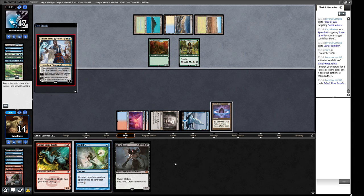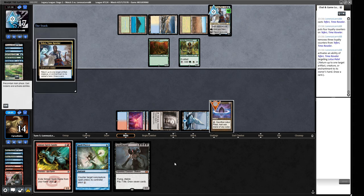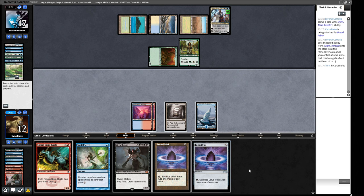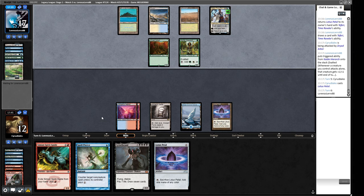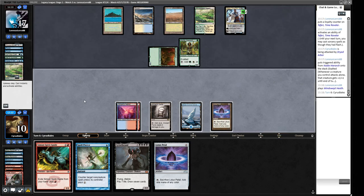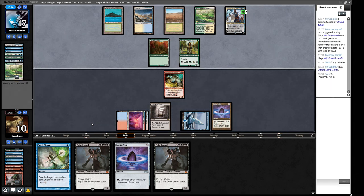We're probably losing this game — our opponent just needs to find something. They bash us with Dryad Arbor. Our Spell Pierce is redundant and we're on a six-turn clock from the Dryad Arbor. We probably aren't on Aluren since we haven't seen any Aluren combo pieces. We draw another Griselbrand, cast it — it can trade with the Dryad Arbor or pressure Teferi. Our opponent might Swords to Plowshares it but we don't need the mana, suggesting they have another threat.